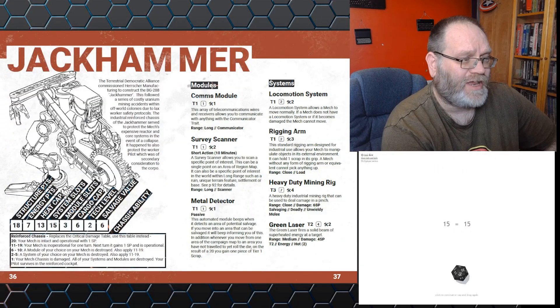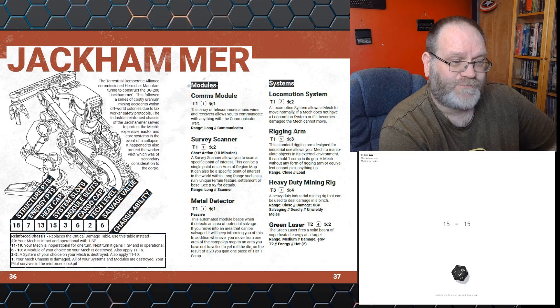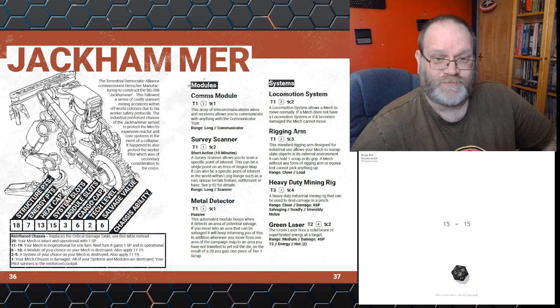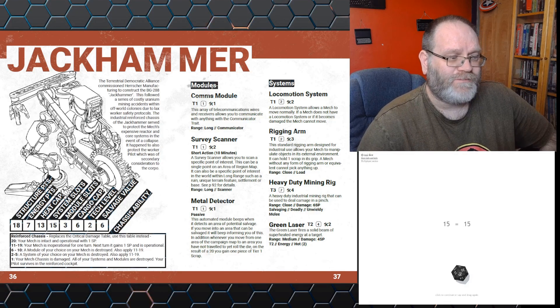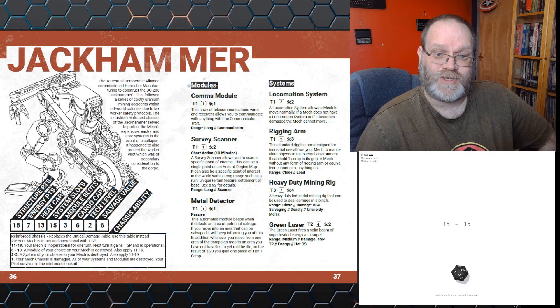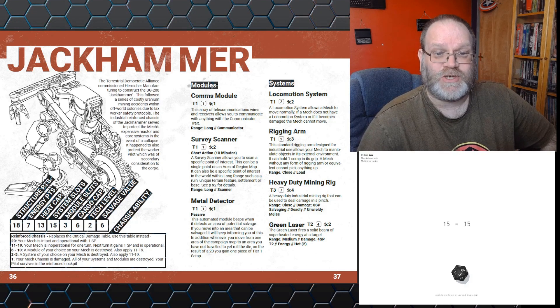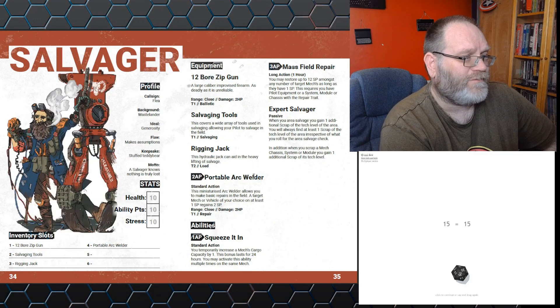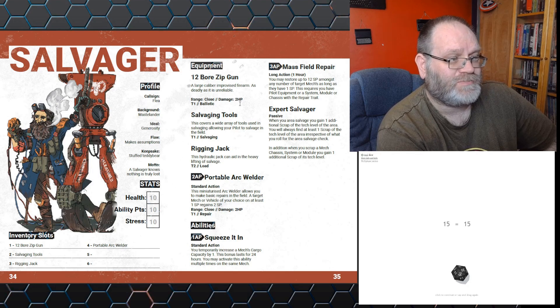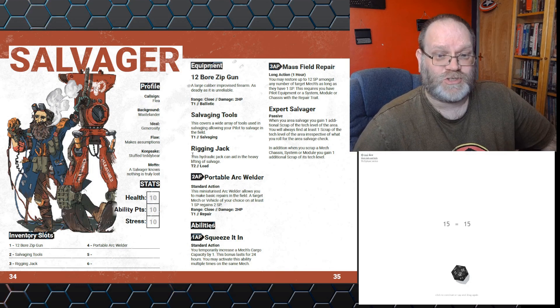Damage is listed on the weapon. The green laser fired from the Jackhammer does 4 SP damage — four structural points — which comes straight off the structure points. So if the Jackhammer was shooting at itself it would take four points off its structure points, down to 14. If the green laser was being fired at a character then it does double damage, so it'd be doing eight points of damage. And if you rolled a 20 you'd be doing double damage from the critical, meaning double double damage against a character. If you're firing a character-scale weapon, the damage is listed in HP — health points. So the salvager shooting himself would do 2 HP damage, taking two points off his 10 health. But if he was firing at a mech, the damage would be halved, so you'd only be doing a single point of damage.